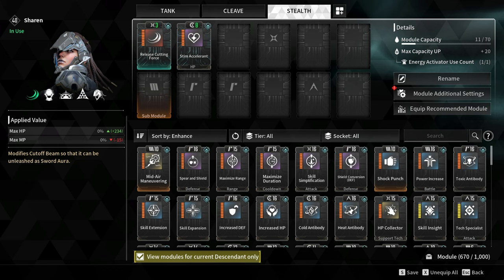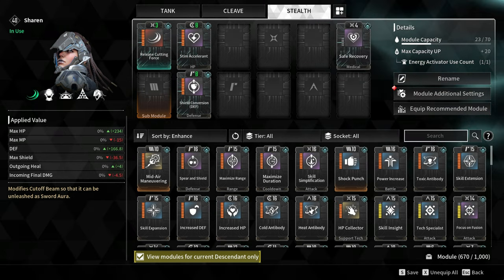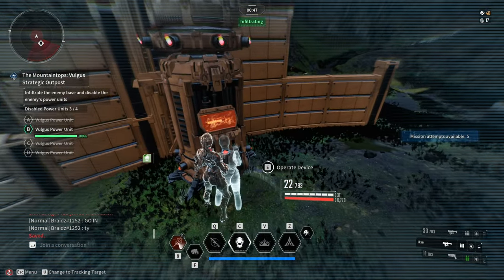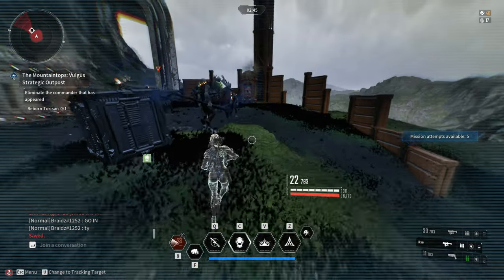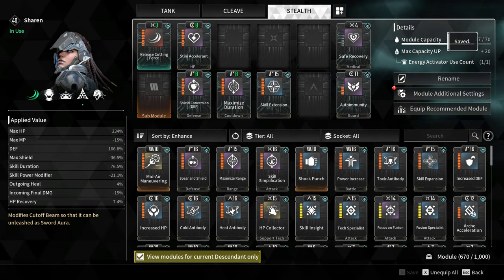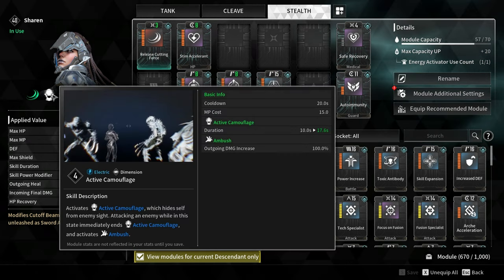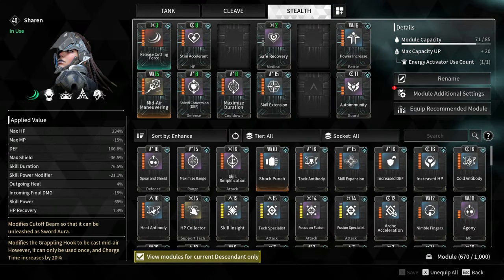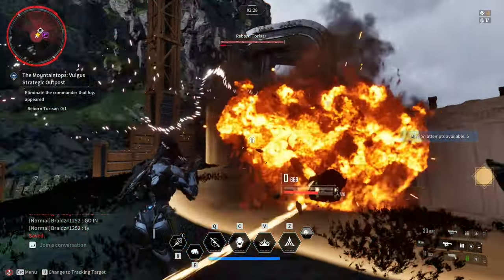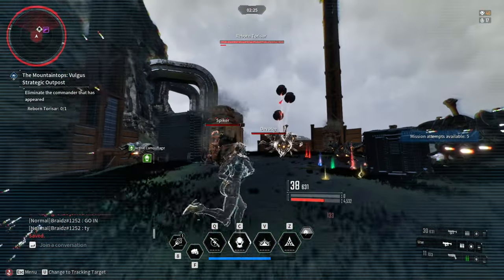For reconnaissance missions, I'm using steam accelerant for the HP increase, shield conversion for the defense increase, level 1 safe recovery, and autoimmunity to keep me alive in hardmode difficulty recon missions. To increase the duration of active camouflage or stealth, I'm using maximized duration and skill extension, making my active camouflage skill last for 17 seconds. I also added power increase for a little bit of damage. This build is kind of squishy so be extra careful, especially in hardmode.